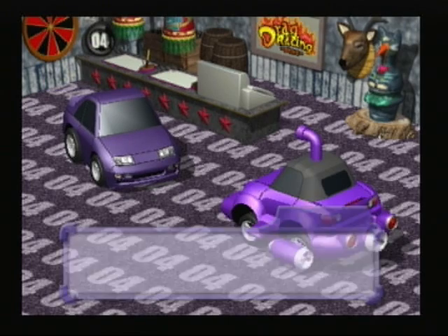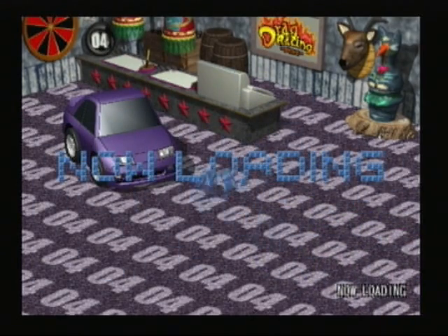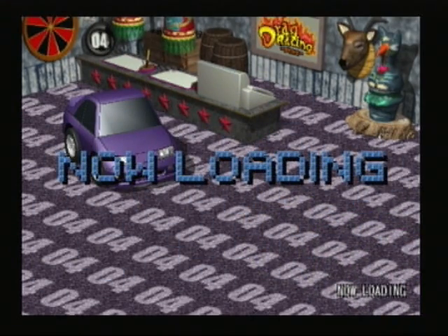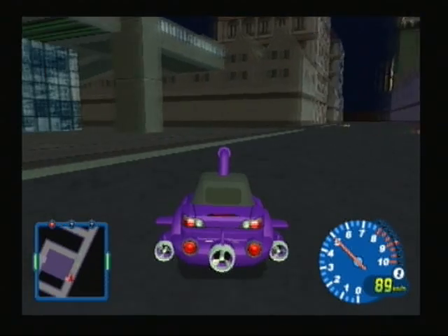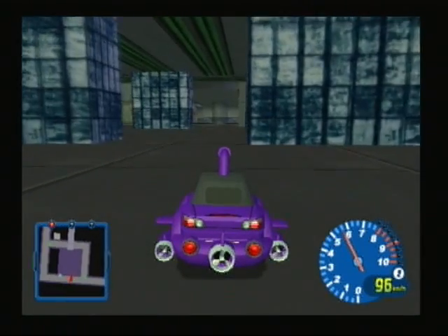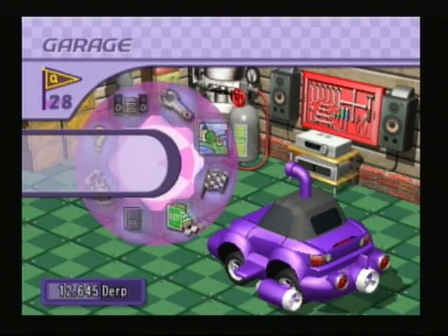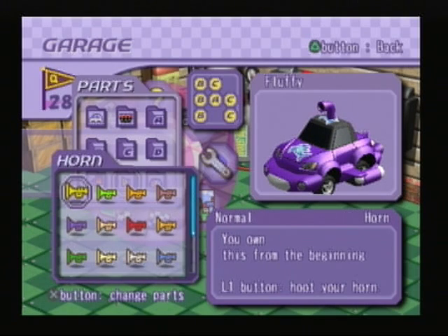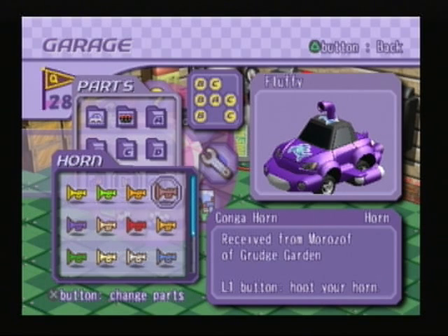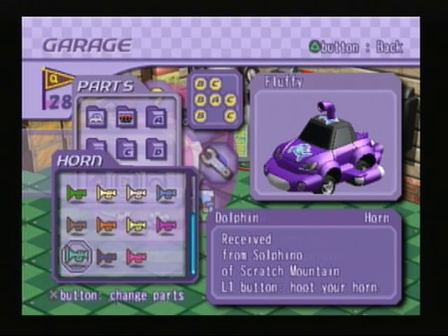We're going to Splash Highway L, as I keep saying. I think that course is kind of fun — I really do like that course. Actually, I want to do something before we go on Splash Highway L. I just thought of this now. Hang on, where is it? I know I have it somewhere. Dolphin... where is it? Oh, I do have it! Sweet.